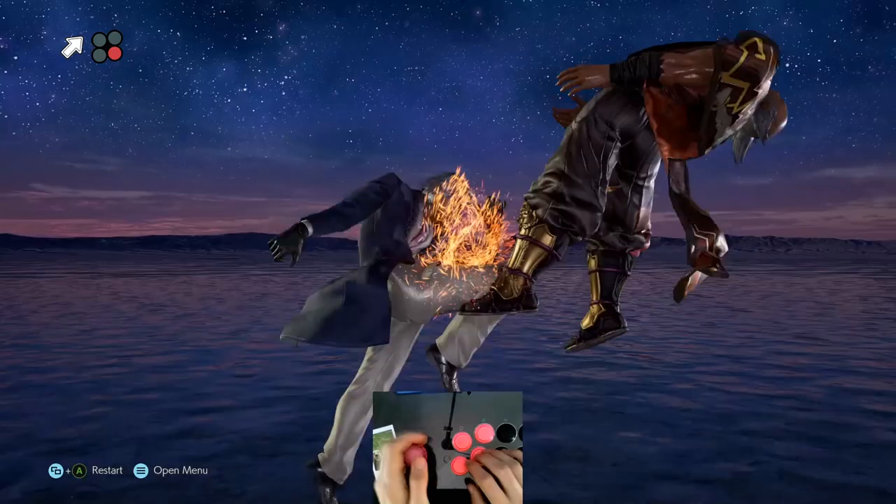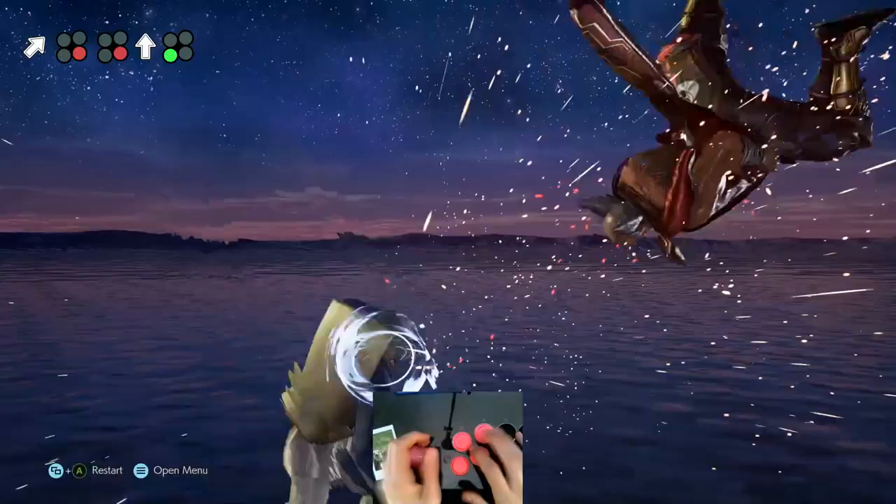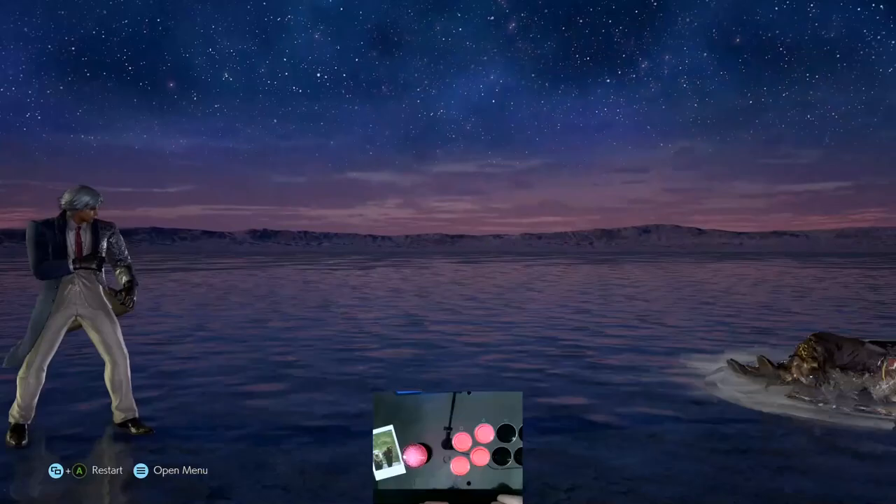He has a good bread and butter combo that doesn't require any back 2 loops, so it's easy to do once you've started to get used to the character. Funnily enough, you only ever need 3 back 2 loops to do the most optimal combo for Lee.